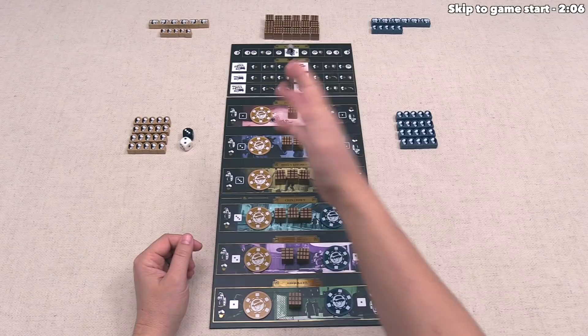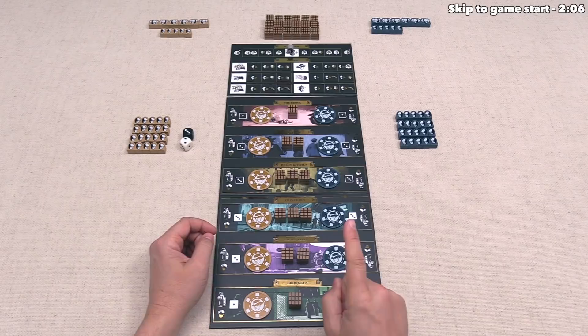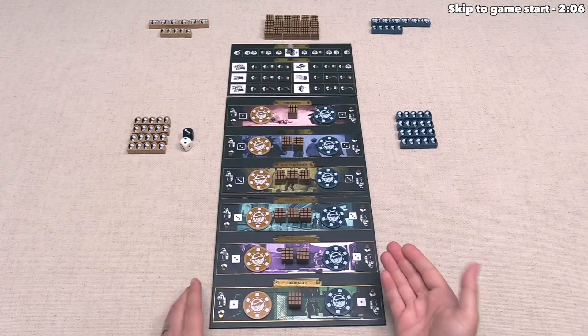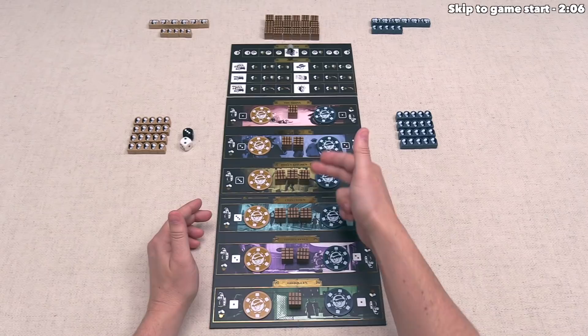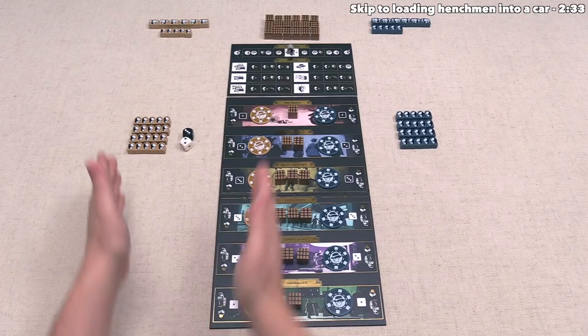We will drive all the cars into the middle, and then there will be a shootout in every single location where henchmen keep attacking each other until just one player's henchmen are left. After that we play another round, and only once the game is over after three rounds will players be able to gain the booze in these locations — the player with the most henchmen in that spot at the end gets those crates. There are also mole tokens on each location with numbers on the back indicating how many henchmen show up there once the game is over. Today we are playing as the tan player, and we are the starting player.